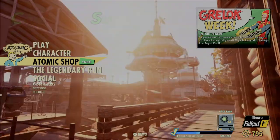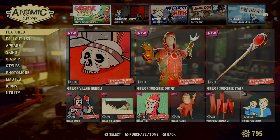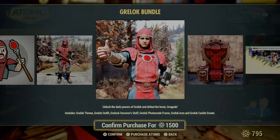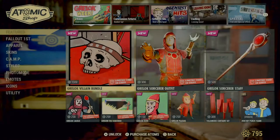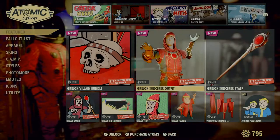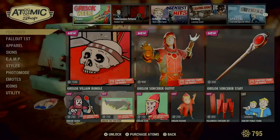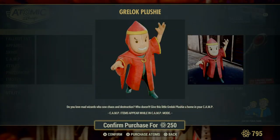Welcome back folks, it is our Atomic Shop weekly update. This week it is a villains update and I actually have some interest in this one. It's a Greylock villain update — a little different, I thought it was gonna be like bad guys in general. The icon is actually pretty neat. I'm not into the plushies, but I know there's a large community into them.